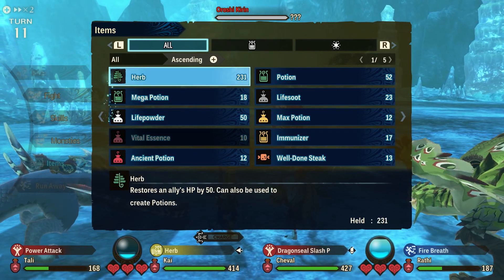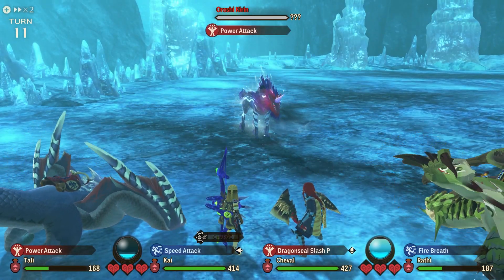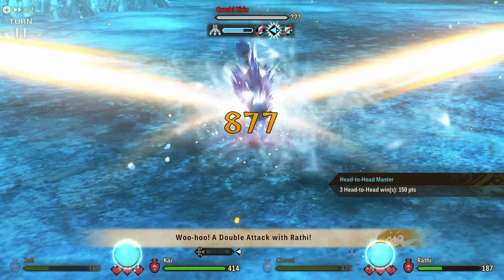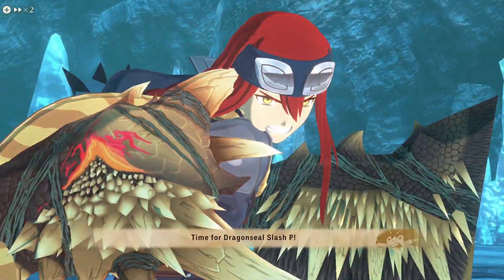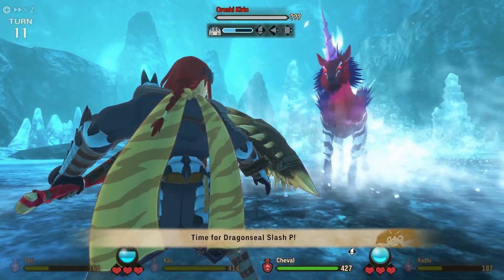Update 3 was released on the 2nd of September, but it comes in two parts. Part 1, available on the 2nd of September, includes 3 new monsters — although they're really deviants. It basically allows us to take on Solseer Mitsuzune, Elderfrost Gamoth and Orochi Kirin.